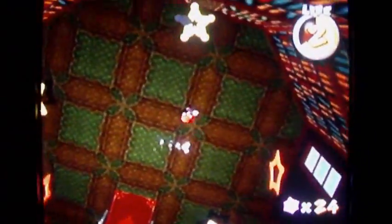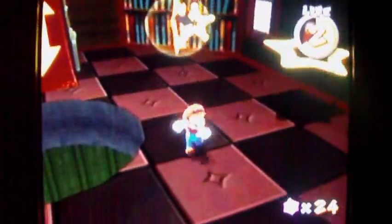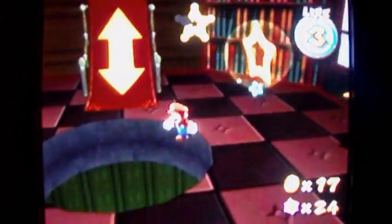Ground pound here for a secret area. There's supposed to be something to make some bonus stuff — there it is! Hit that switch and you've got some coins. You can collect all those coins just by going through those sling stars. I just thought I'd show you that little secret there.